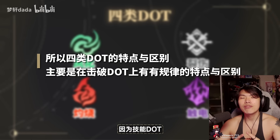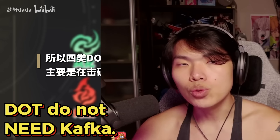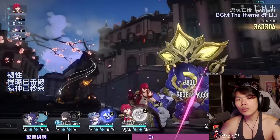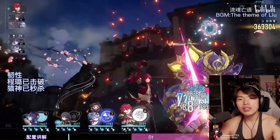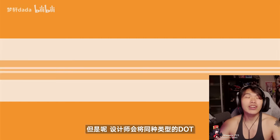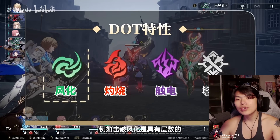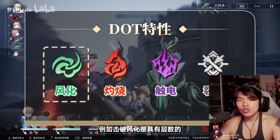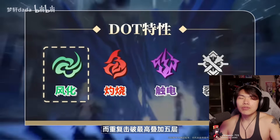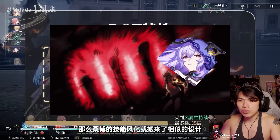Before we begin, there is one very important piece of information: DOT units do not need Kafka to perform. CN has shown that even for players without Kafka, Sampo, Luka, and Guinaifen can comfortably fit into a multitude of team comps and achieve satisfactory results in our current endgame content — which is getting 3 stars on Memory of Chaos floor 12. So with the release of Black Swan, it is not strictly a must for players to pull for Black Swan only if they have Kafka. If even 4-star units can hold their ground without Kafka, then Black Swan without Kafka is 100% able to perform by herself.